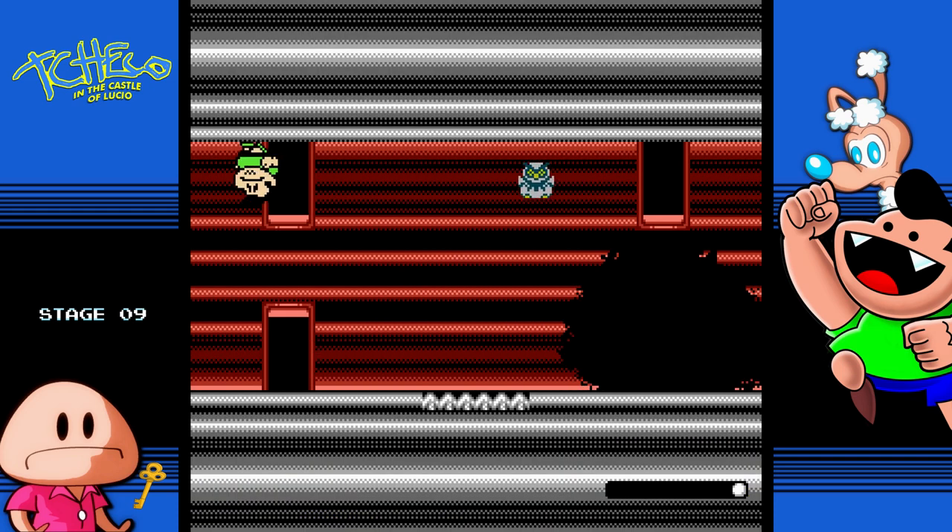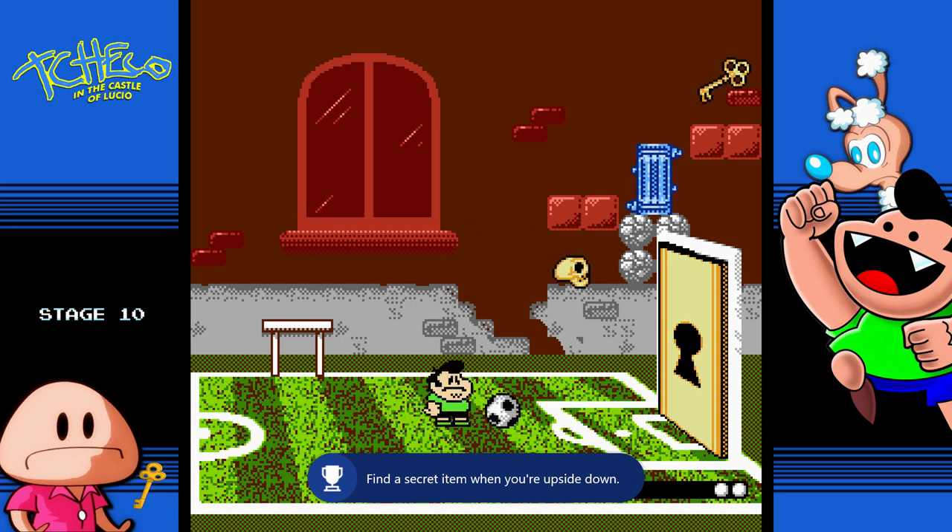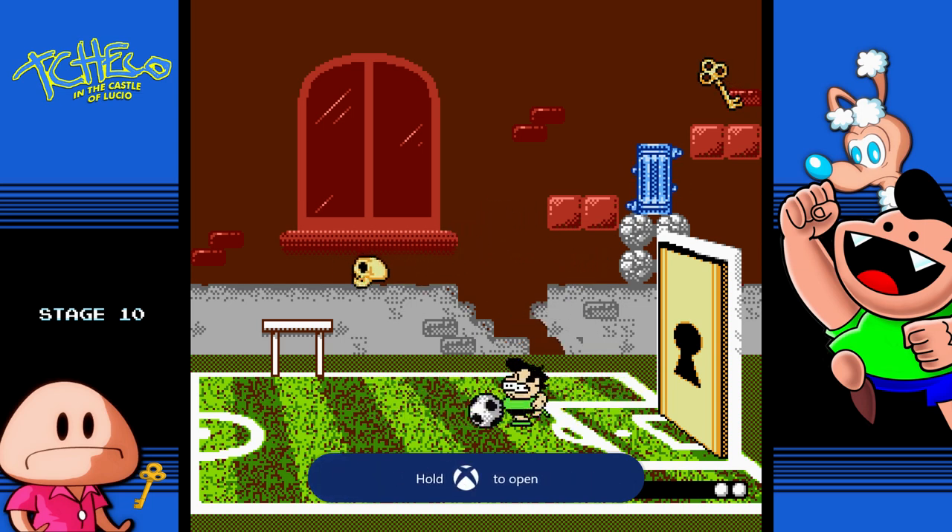This is stage nine, where the next achievement is. You don't want to go out the door here — you want to jump over it. Over here is a secret where you get an extra life and an achievement. The next achievement is on stage 12.